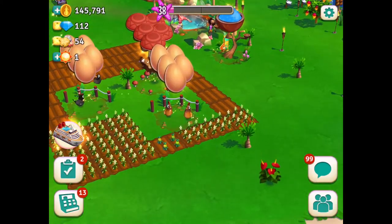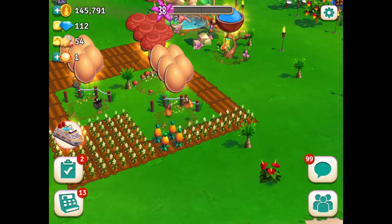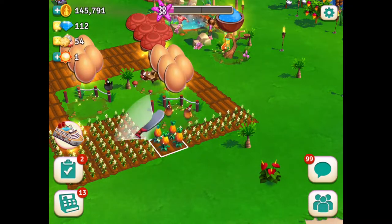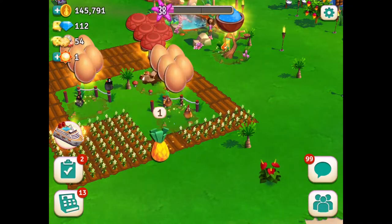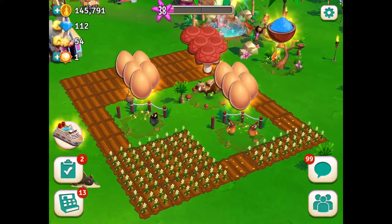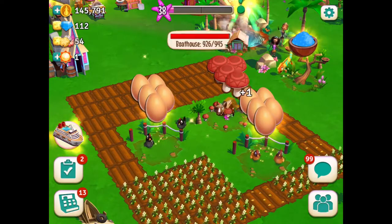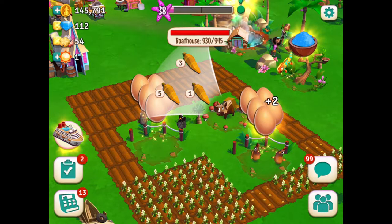So right now, I have to apply my pineapple, my rice. So this will be very quick. You see, the pineapple is ready. And again, I need to put one pineapple, then two. This will give you nothing to do. Here, you see the pig will make the mushroom.